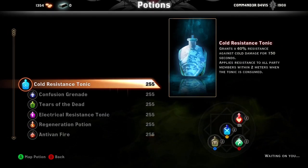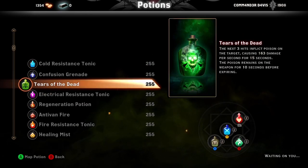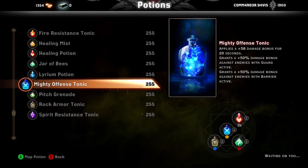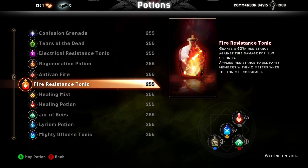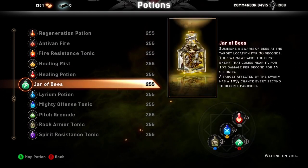For potions: there are really only four I use — Tears of the Dead, Jar of Bees, Mighty Offensive, and Rock Armor. However, instead of Mighty Offensive and Jar of Bees, for new players I'd recommend Healing Mist and Regeneration instead, because you're going to need the help.